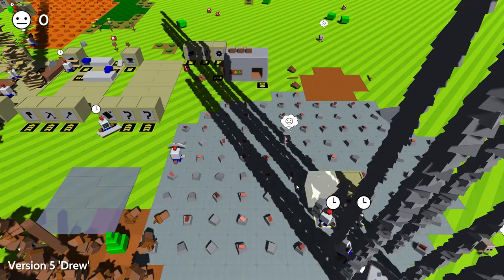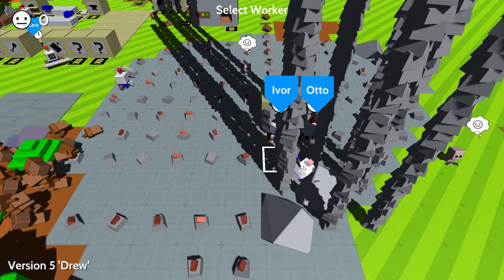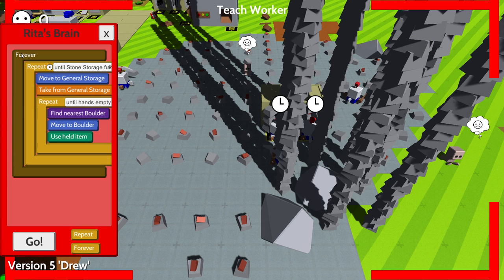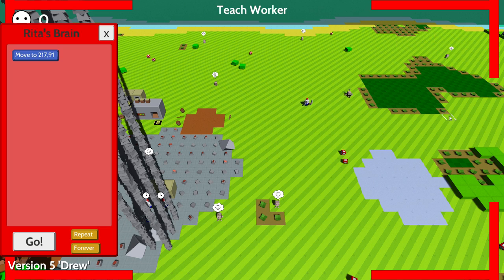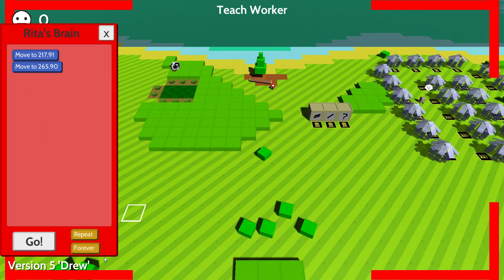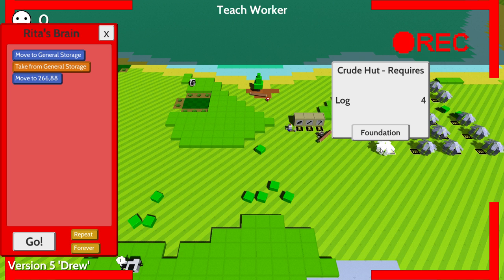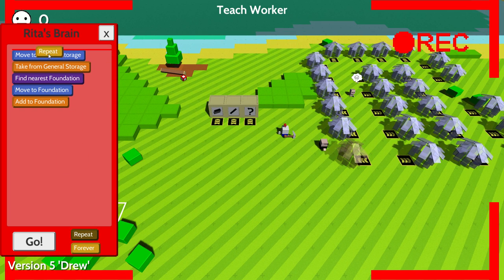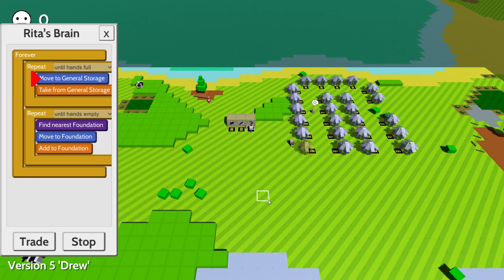We seriously have to fix the stone problem — you've got to stop mining. I'm going to take one of the miners and make you stop. Teach, remove everything, go. I'm going to take you — just go over here with me. I'll teach you to go pick up the logs and put them in here. Repeat until hands are full, and repeat this until hands are empty, and do it forever. You're going to build all our homes here — it'll take a bit.